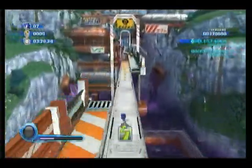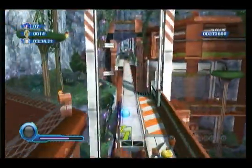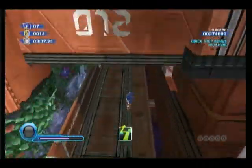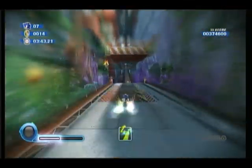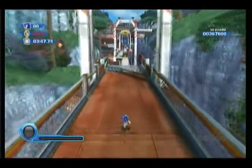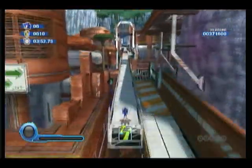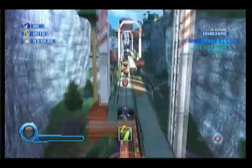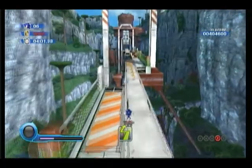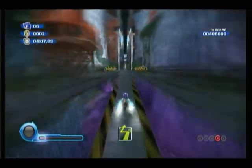Now we have a quick step section, which actually you can double jump past some of this stuff. Nope. But one good thing is, if you fall off, it has this section down here you can run on, but you're probably going to miss a bunch of stuff. Seriously Sonic, even I usually don't do this bad. Look, red ring — that I never knew was there, because I usually never stay on the top path that long.